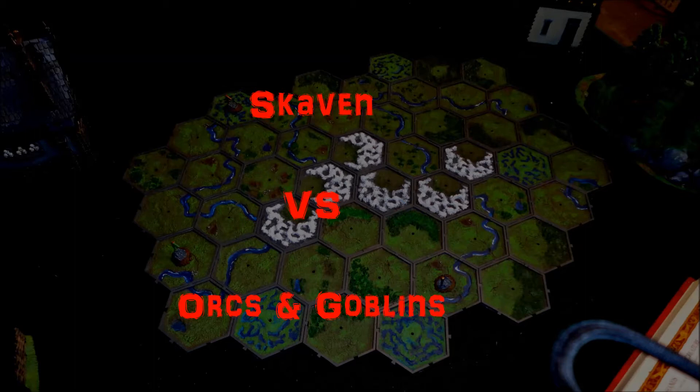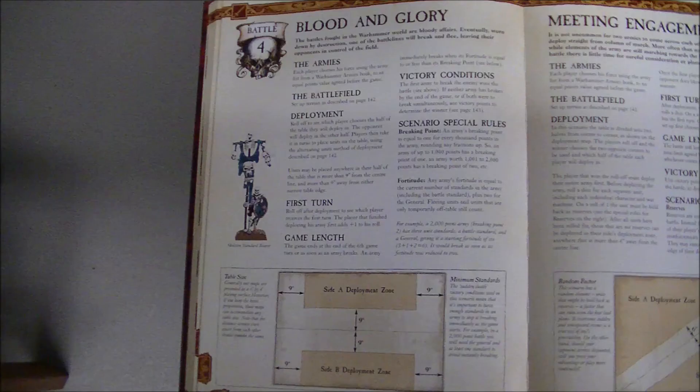Today we have Skaven vs Orcs and Goblins. This is a 2,000 point battle. We did have some gold to spend on extra points, so I think my list in the end was 2,250 and Snapp's was 2,090. The mission we got was Blood and Glory, and now we'll go into deployment.